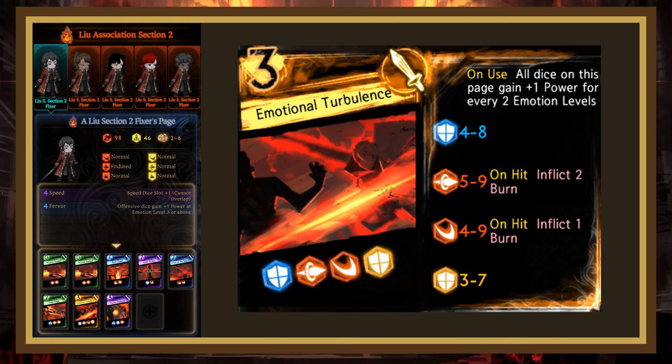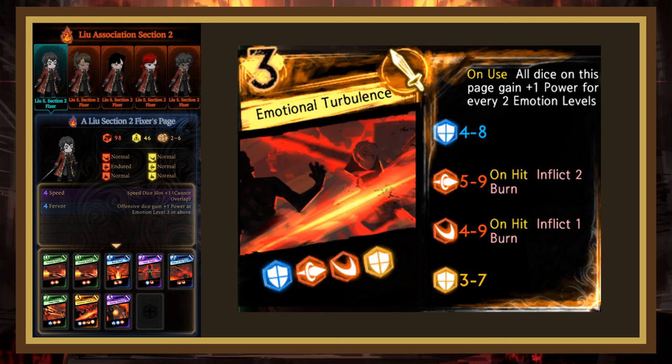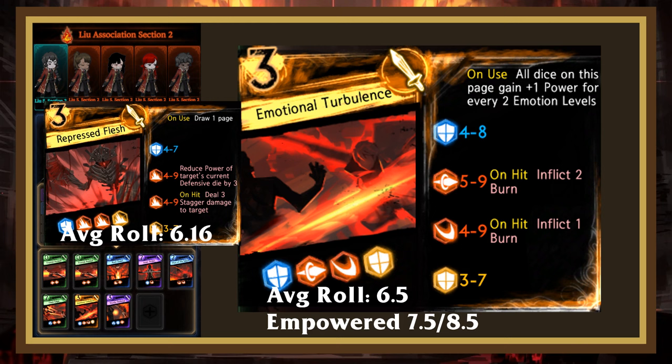Emotional Turbulence is their first 3-cost and by far their most threatening page. Compared to Repressed Flesh, it has a 0.33 higher roll average, but all the dice gain power for every 2 emotion levels the user goes up, making this one of the strongest pages since it also has a block counter die on top of inflicting 3 burn. Its downfall is a lack of utility, but it still finds its way into basically every deck for a decent amount of time.